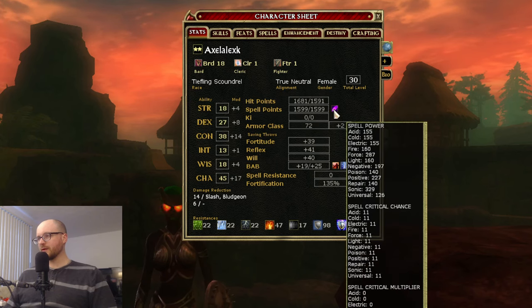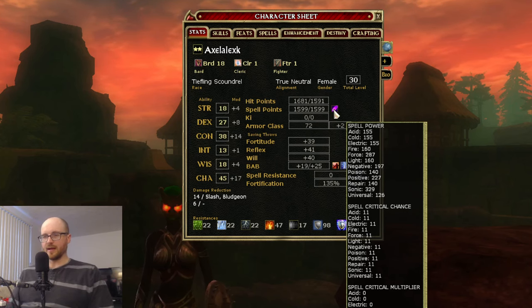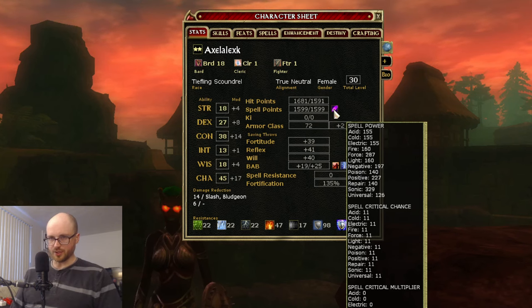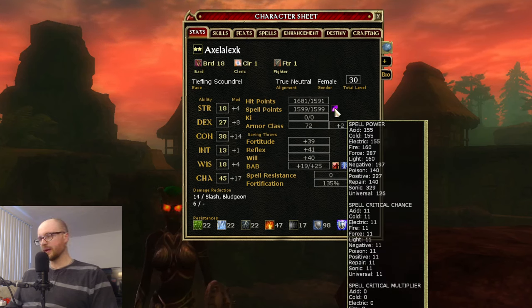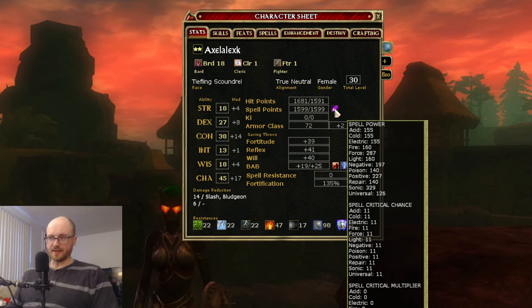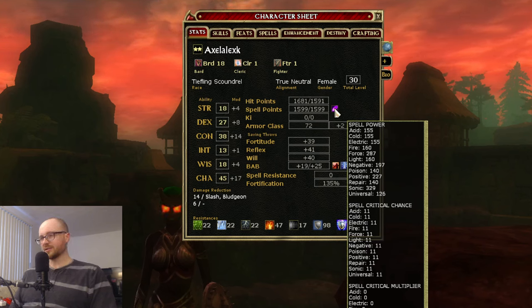This purple section gives you detailed information on your spell power. Spell power is similar to melee power and ranged power — the more you have, the more damage your spells do. If you're primarily a fire caster, you want as much fire spell power as possible. You also have spell critical chance and spell critical multiplier here. Critical chance is the chance your spell will score a critical hit, and the critical multiplier determines how much extra damage you deal on a crit. Both are very important — max them out as much as possible on a caster.